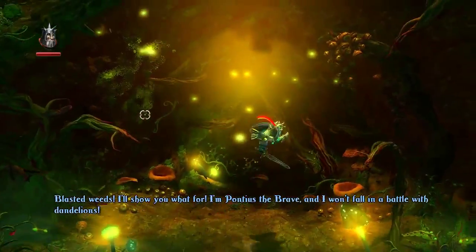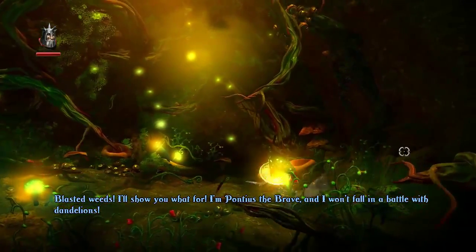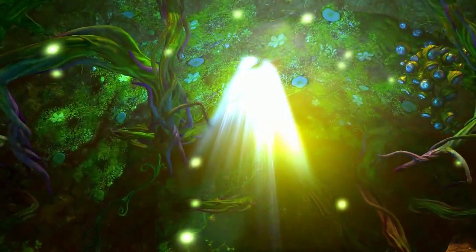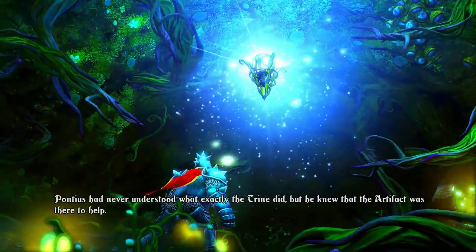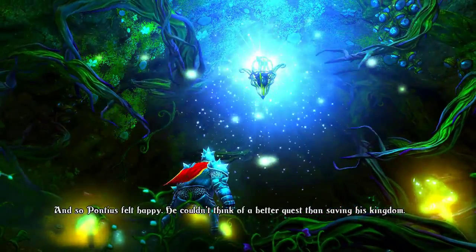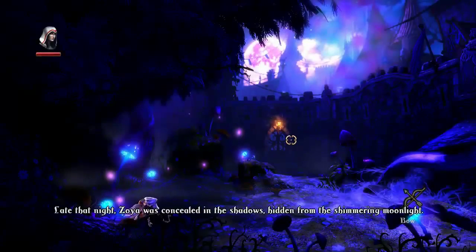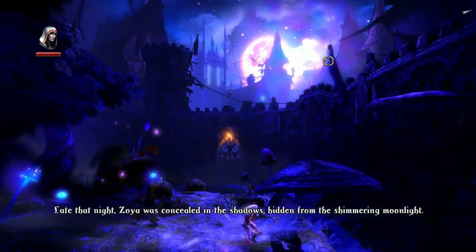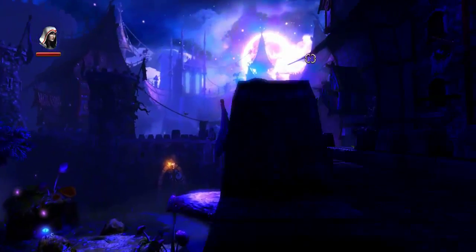We're going to have to fire back these vines. The Trine! Pontius had never understood what exactly the Trine did, but he knew that the artifact was there to help. And so Pontius felt happy — he couldn't think of a better quest than saving his kingdom. Late that night, Zoya was concealed in the shadows, hidden from the shimmering moonlight. And of course, the last hero is Zoya the Thief. She has an arrow and a grappling hook as well.